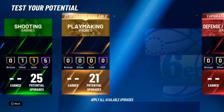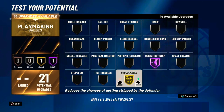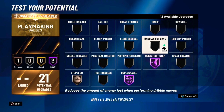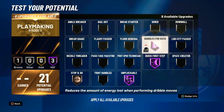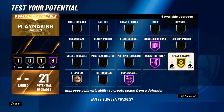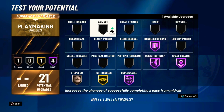For playmaking, right off the rip: Quick First Step at Hall of Fame, Unpluckable at Hall of Fame — only if it works this year, because I'm a change my badges depending on that since last year it probably didn't work. Handles for Days at Hall of Fame, Stop and Go on Bronze, Space Creator at Hall of Fame, Tight Handles on Gold. I never used Ankle Breaker last year but I still got ankle breakers all the time, so I'm putting Bail Out on Bronze.